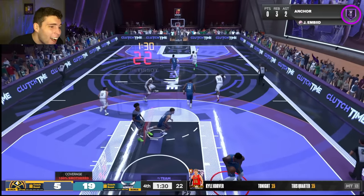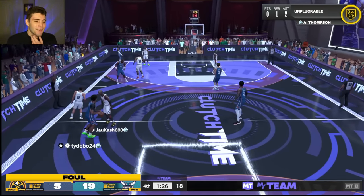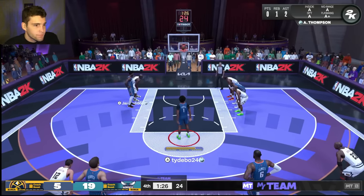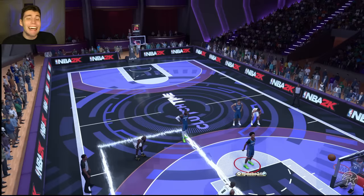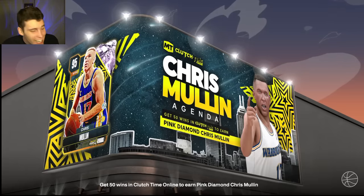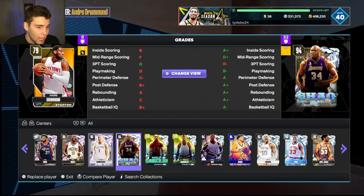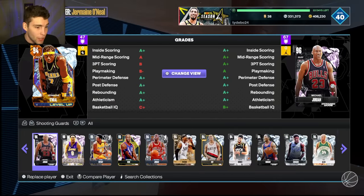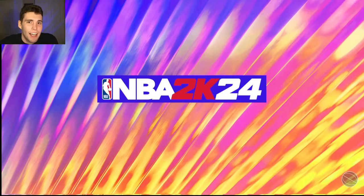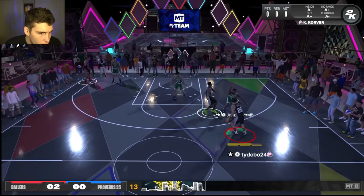Kyle Korver defensively — that's a great defensive stop right there. My opponent had enough of Kyle Korver. Did y'all see Korver moving and grooving right there? Now again, playmaking is a little bit of an issue. We are gonna hop into triple threat online with Wemby — let's go Kobe and see if Kyle Korver can hoop in triple threat online. My opponent here has a decent squad: Kawhi, AK, and Chet.